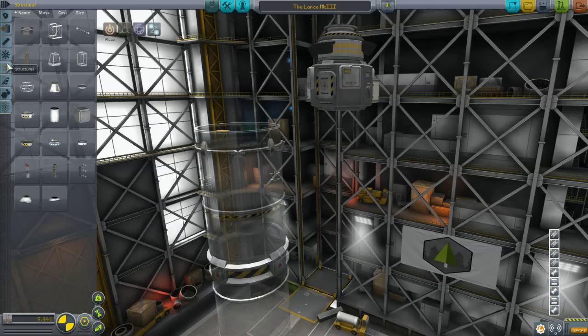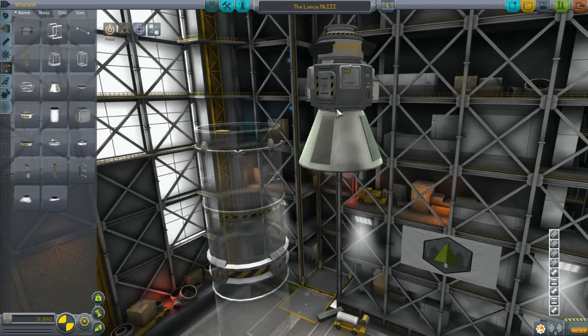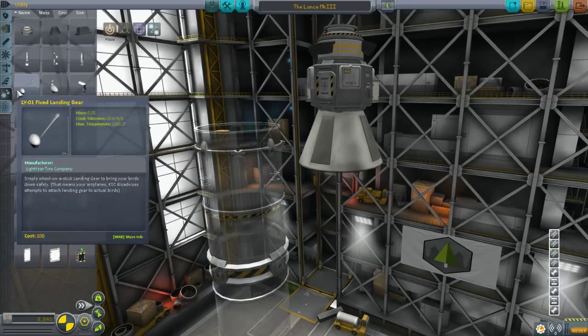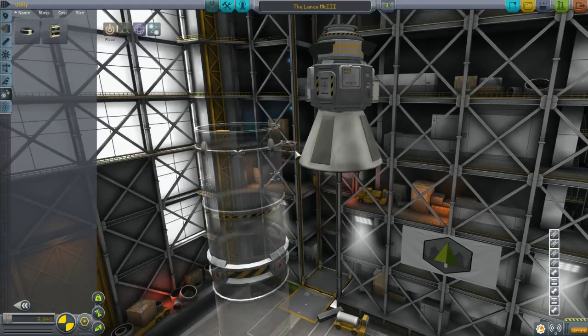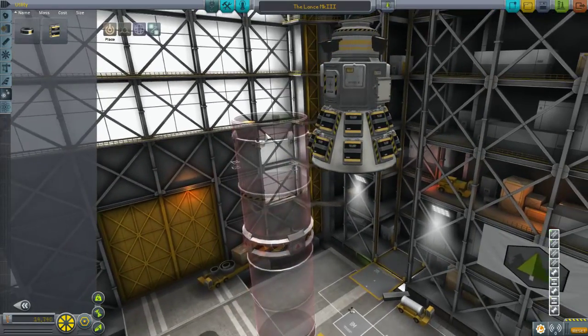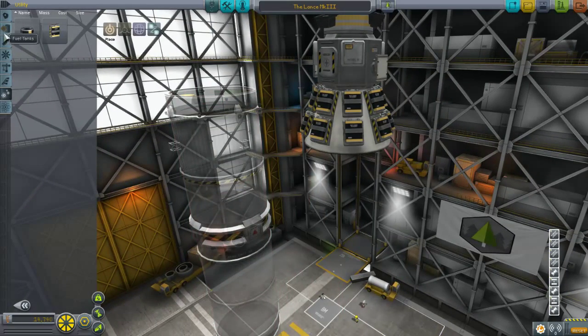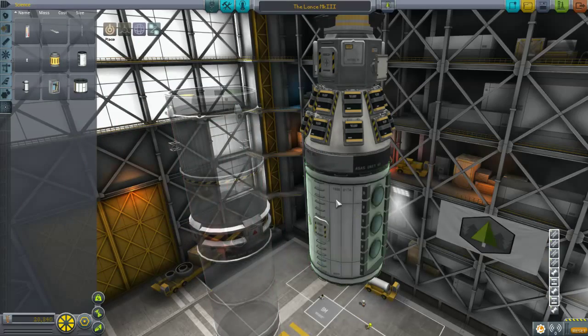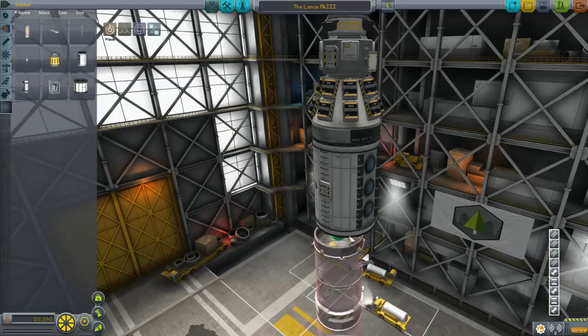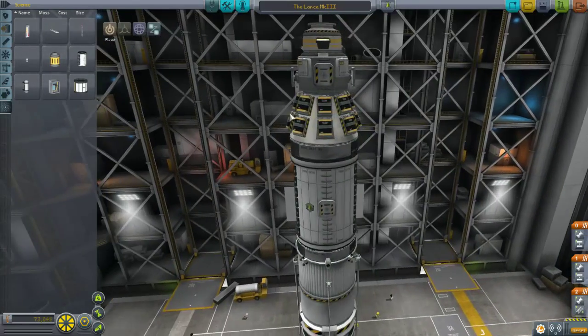Now we're going to go to the structural part. We're going to get the other Rockomax X-brand adapter — the tall one — because I need as much surface area as possible. The reason I need the surface area is because I need a lot of electricity. The Science Lab consumes a whole bunch of electricity, so I'm going to put on 16 batteries — just a whole bunch of batteries. Then I'm going to add a control unit and the Science Lab itself, which is a pretty hefty piece of equipment — but it's big for a reason, it's really cool.